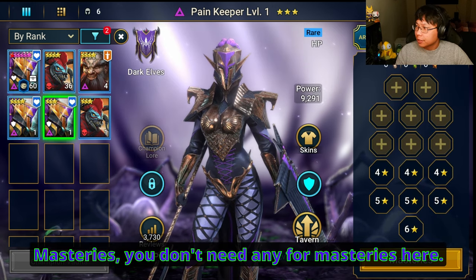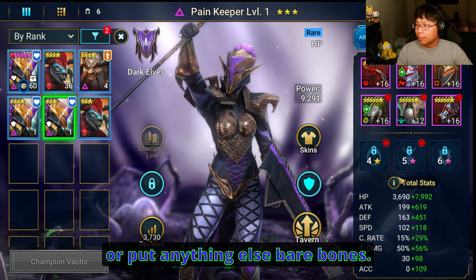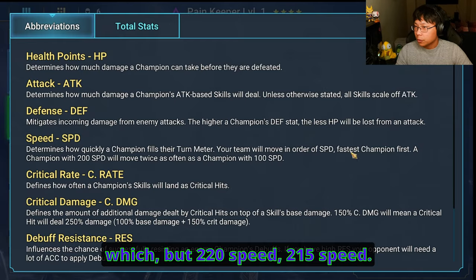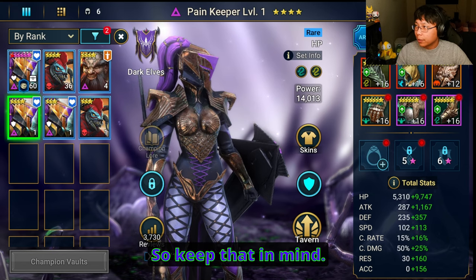Masteries — you don't need any masteries here. You don't even need to ascend or put anything else. Bare bones — you need 220 speed for this one. It doesn't matter which one is which, but 220 speed and 215 speed — those are very tight, so keep that in mind.